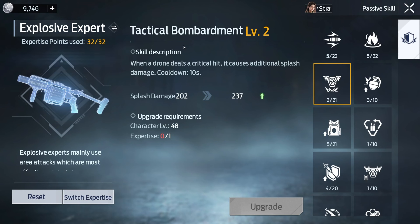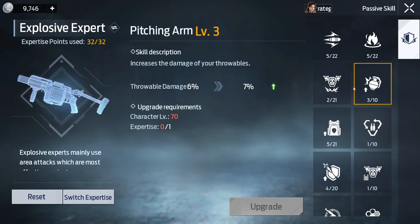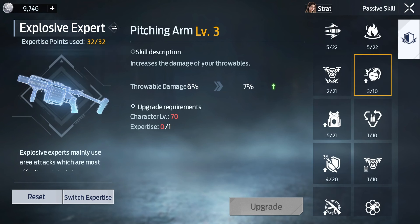For the tactical — I can't even pronounce half of these names in this game — 'Pitching Arm.' It's a cool name, I guess. I'll recommend upgrading this if you're going to use the grenade launcher expertise and also use grenades too — that's the whole point of this expertise. It increases the damage of your throwables, and I'll tell you why you need to upgrade it because it matches with something further down.